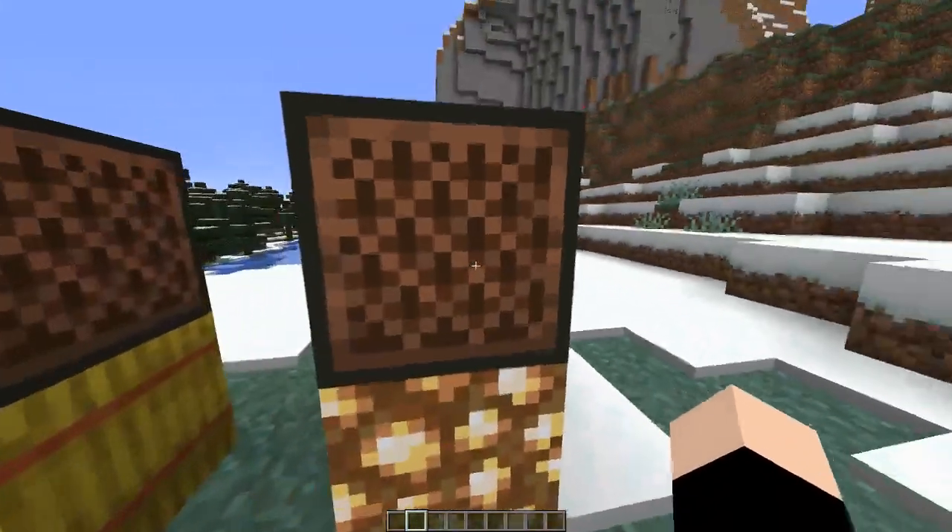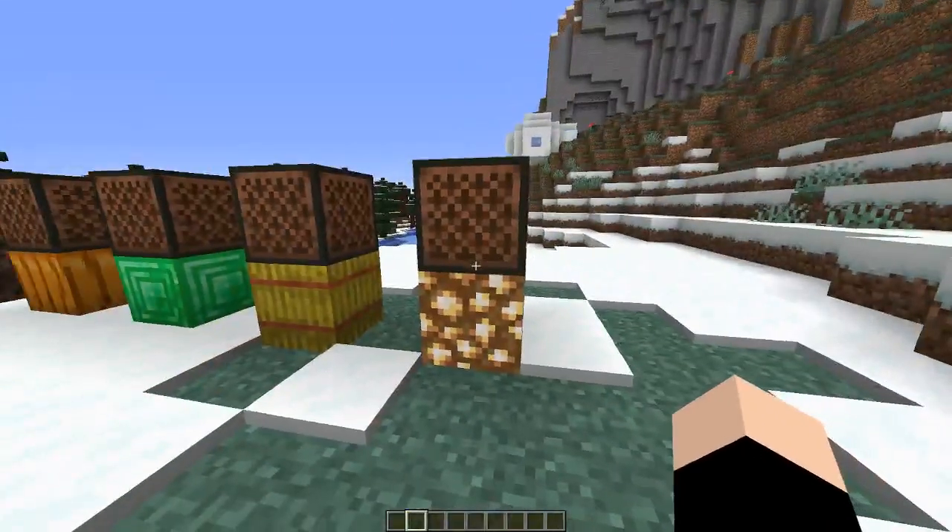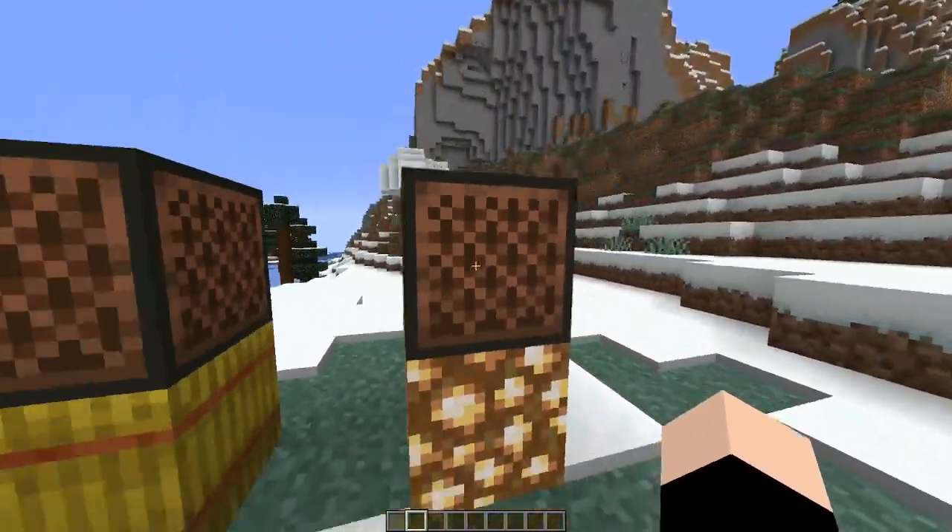And on glowstone, it makes a new noise. This noise was previously unused. You might have heard it in a whole bunch of Minecraft mini-games on different servers, but it's finally been added to a note block.